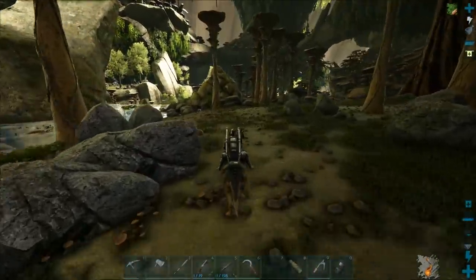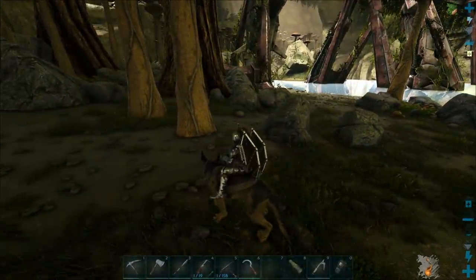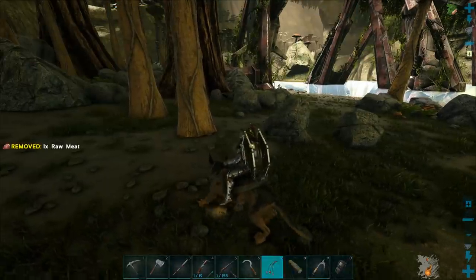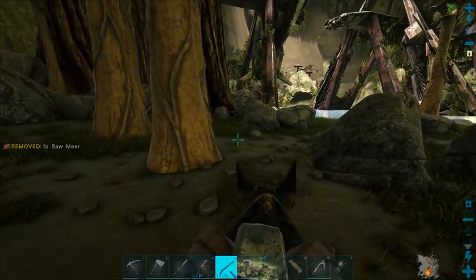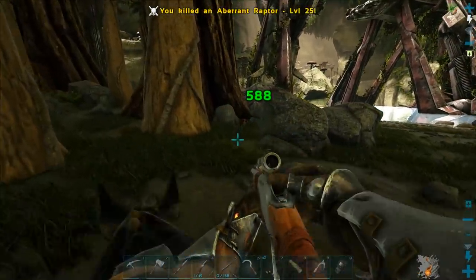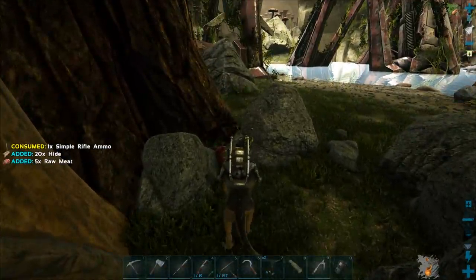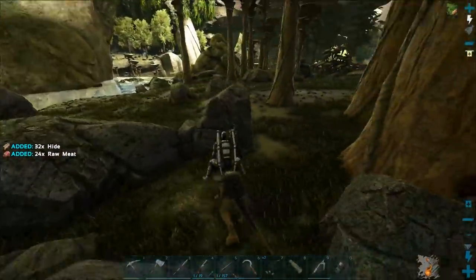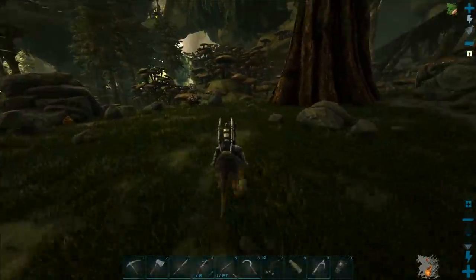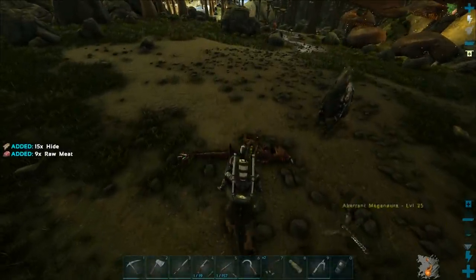There's a raptor — I'll just keep running. He saw me. I shot him in the head and we're good. I hate raptors so much — they're just so OP lately. All they have to do is run up to you and you get dismounted without even having to pounce, which is the stupidest thing. That really needs to change soon.